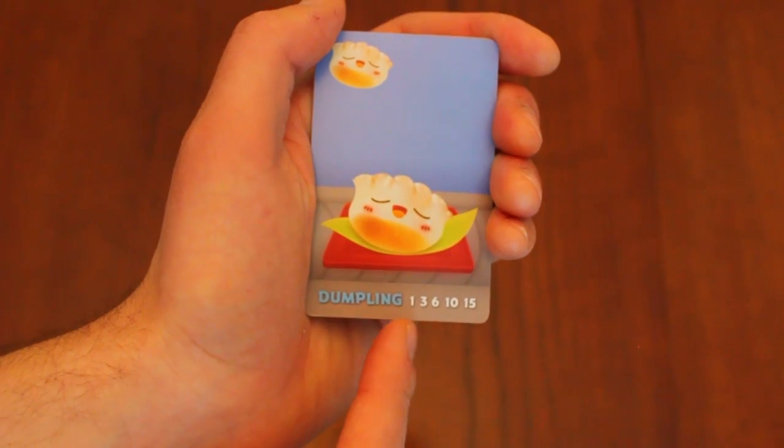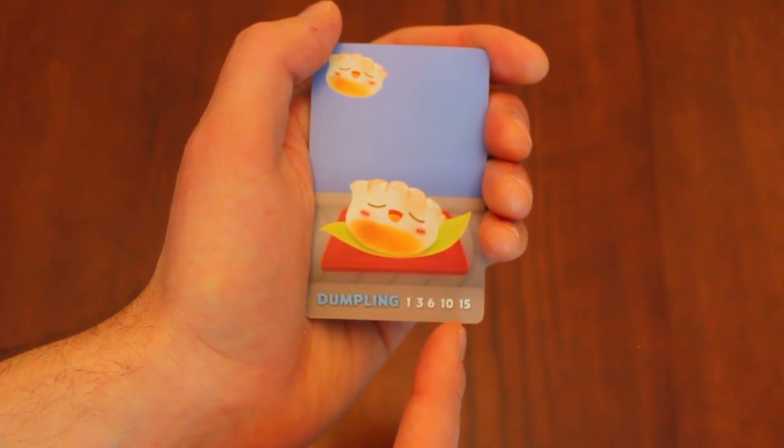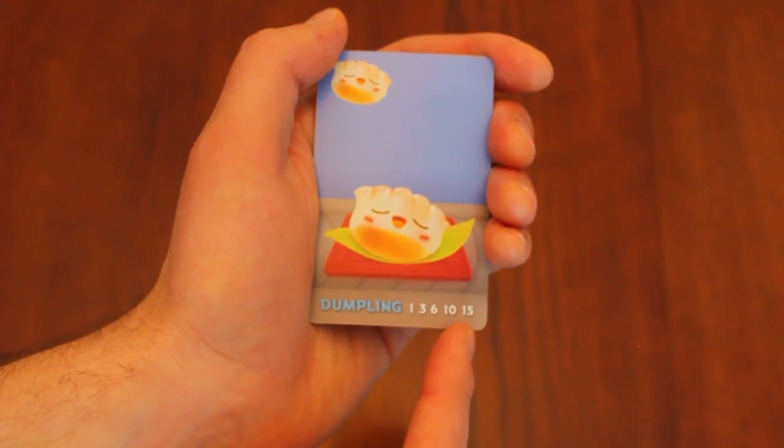Dumplings are worth 1 point by themselves. A set of 2 is worth 3 points, a set of 3 is worth 6, a set of 4 is worth 10, and a set of 5 or more is worth 15.